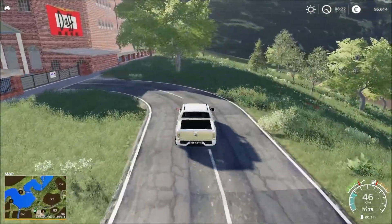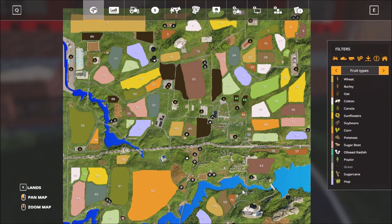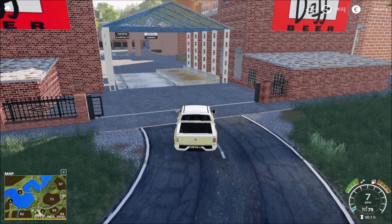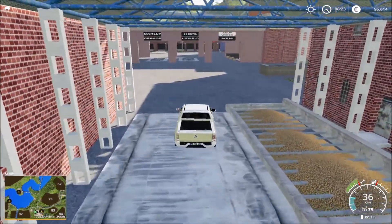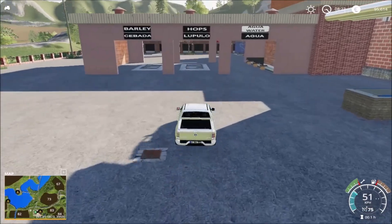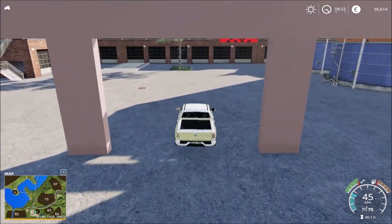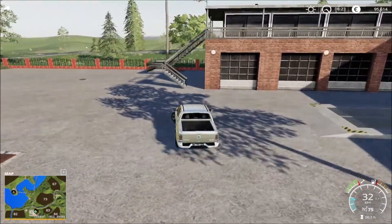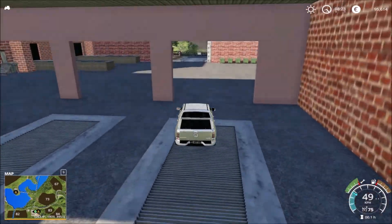So you can create beer here. Before I continue, let me just check — since there's beer, there are no additional fruit types. All you get is hops, so that's all the additional content — everything else is standard. Here we have the beer factory and its unloading point: hops, barley, and water. There's another unloading point there.